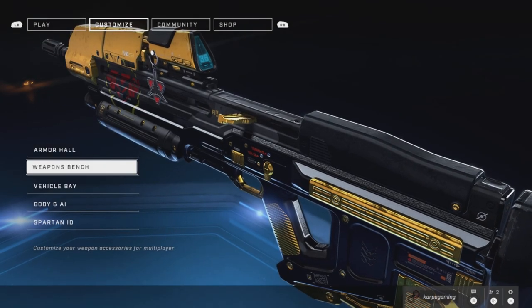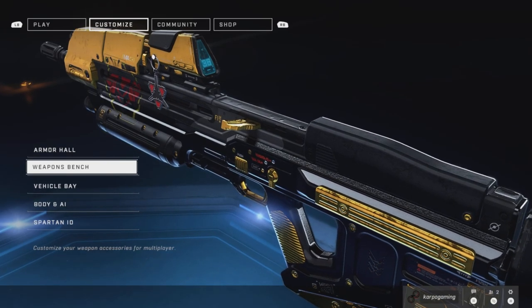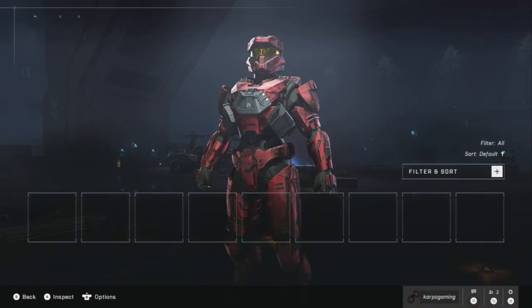Bam! It's unlocked, baby. Now we need to head over to our armor hall, into our MK7 armor, and swap out the paint.